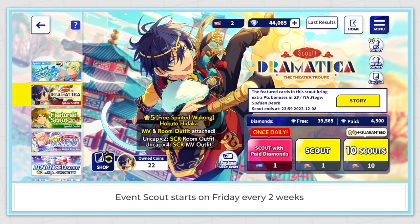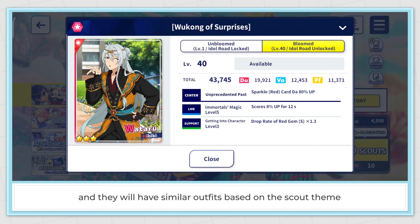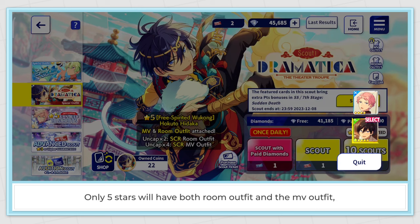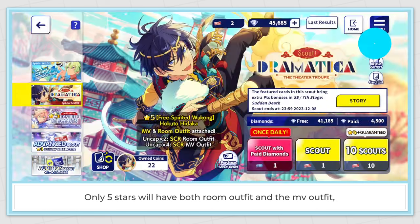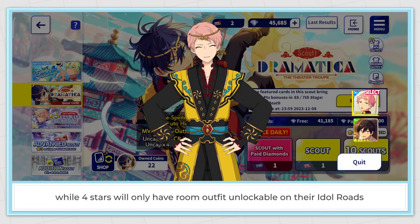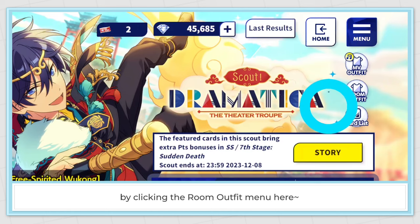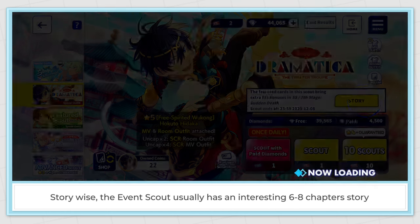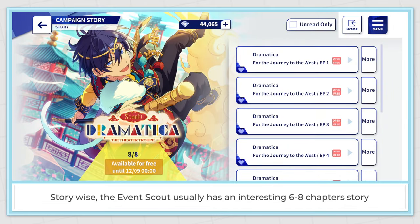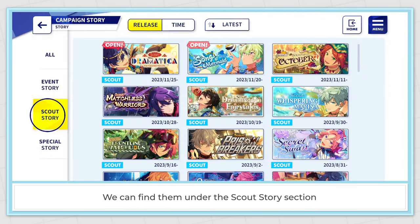Event scout starts on Friday every 2 weeks. It features a few idols who will have similar outfits based on the scout team. Only 5 stars will have both room outfit and MV outfit, while 4 stars will only have room outfit unlockable on their idol routes. 3 star cards might or might not have room outfits. Story-wise, the event scout usually has an interesting 6 to 8 chapter story featuring all the characters on the cards, found under the scout story section.